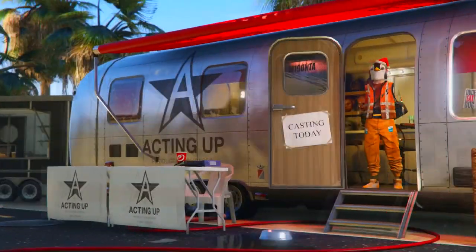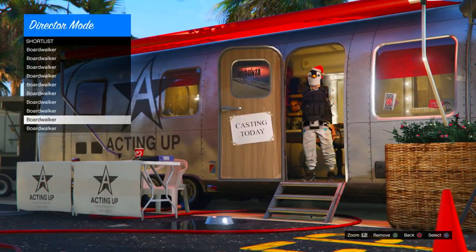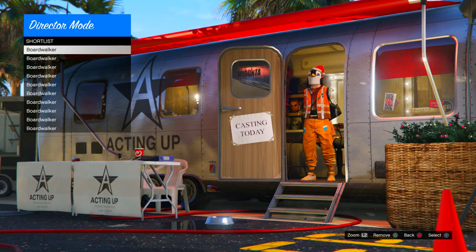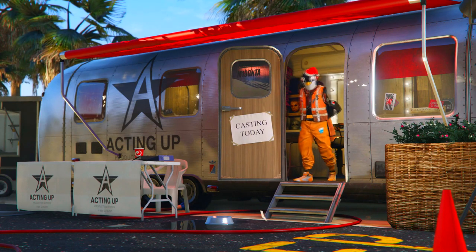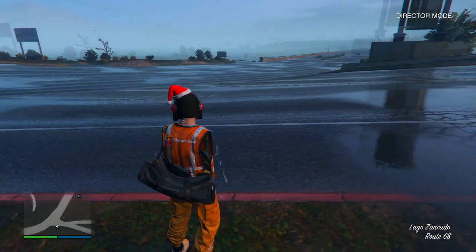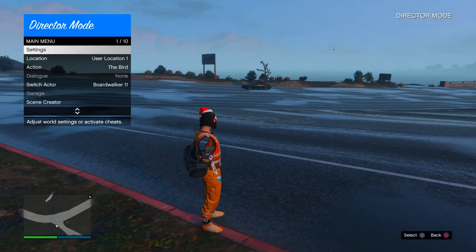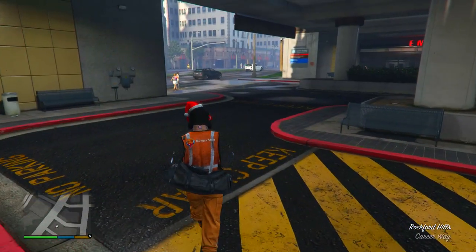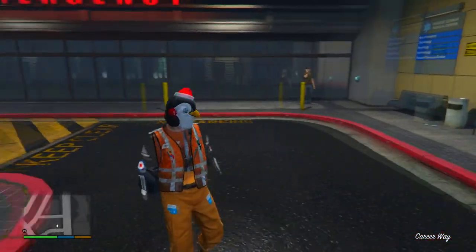Once you've got your outfits shortlisted either in director mode or via Save Wizard, pick the outfit you want to bring into an online session — for me, I'm picking the RS1 for this video. Select it and head into director mode with the outfit. Once in director mode, hold the select button and quit director mode. You should then spawn into a single player session with the modded or director mode outfit you want to bring online.